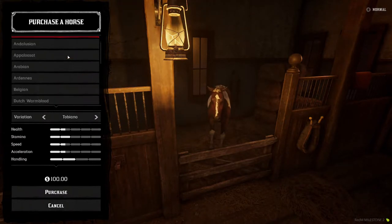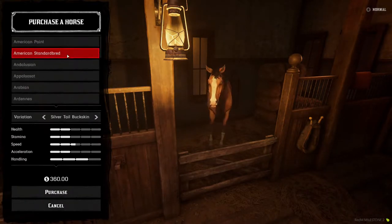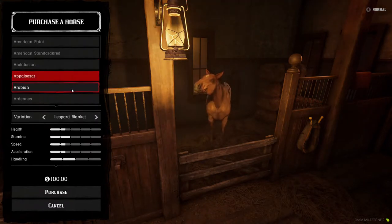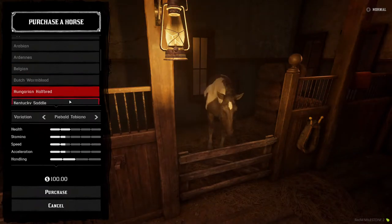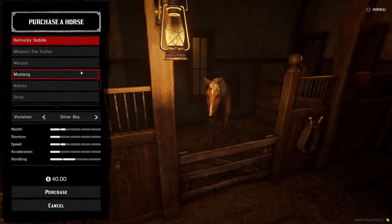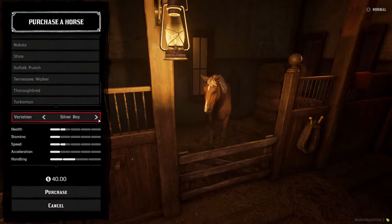Currently, not every single horse from Red Dead is available in the stables to purchase on WildRP, so keep that in mind. Each horse and breed comes with its own unique look, and stats in terms of health, stamina, speed, and handling are shown on the screen below alongside its respective price.